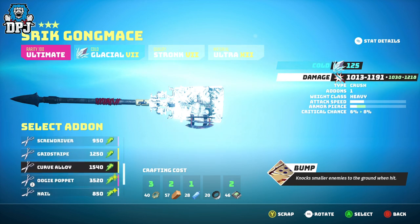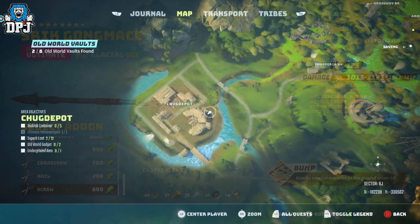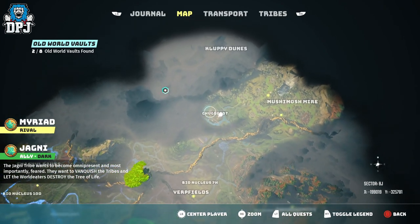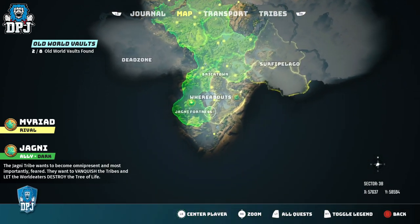This weapon is acquired from a secret vault, and to open the vault you need to take out a boss. It's quite simple — it's just locating it. On your map you need to head to this area right here called Churchpa, I believe that says — I'm not even sure, I'm horrible at pronouncing things.